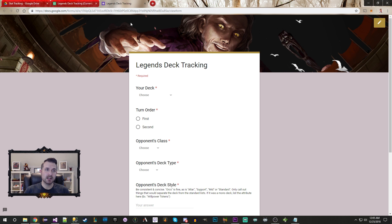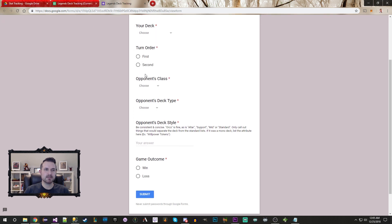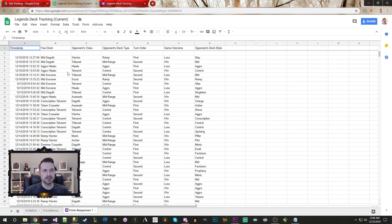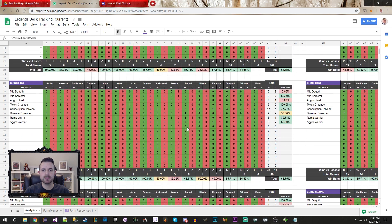How I track my games: I use a Google Form, mostly because it allows me to track when I'm on mobile — I play a lot on my lunch breaks at work. I've never used any other deck trackers. The form tracks: the deck I'm playing, whether I went first, opponent's class, opponent's deck type (aggro, midrange, combo, control, or ramp), deck style notes, and the outcome. These feed into monthly spreadsheets I use for tracking wins and losses.